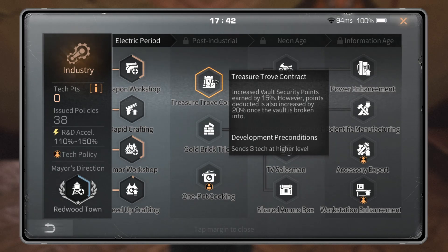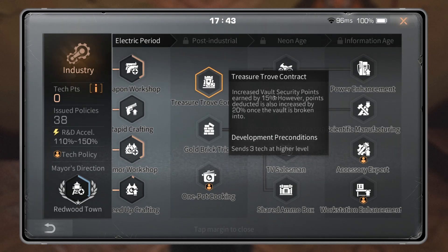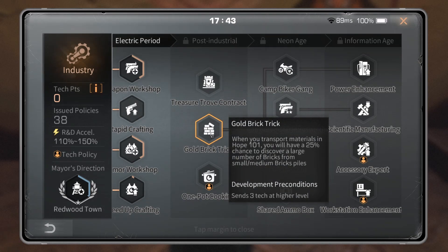Treasure Trove Contract: increases vault security points earned by 15%, however points deducted is also increased by 20% once the vault is broken into. It's a bit of a gamble — it generates more security points, but you can't use security points to feed your vault. Most people with good resources are already maxed on security points, and there's not much in the vault exchange that would consume your 50,000 points. An increase of 15% would help, but given the resources this tech costs to run, I don't recommend it.